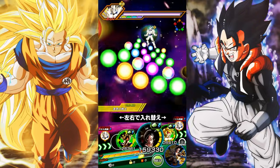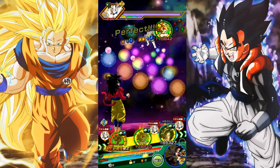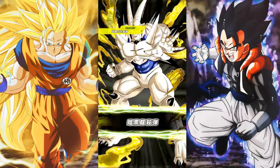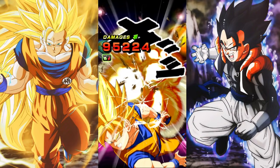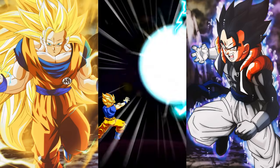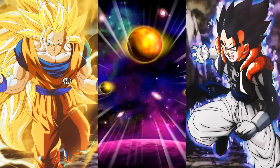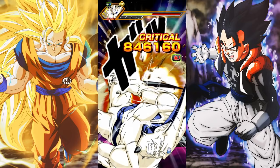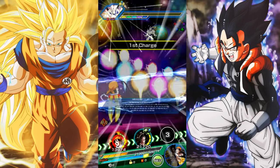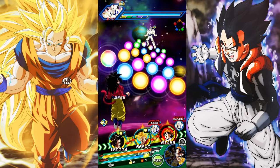With Super Saiyan Bardock on rotation, they've got good attack links and he's going to keep LR Goku cruising. This is a viable rotation you could run right now — obviously not as strong as having LR Super Saiyan 4 Goku, but it can do decent damage. The only issue is LR Goku handles normals well defensively but still gets hit hard by supers, and Bardock isn't the best defensive unit either.